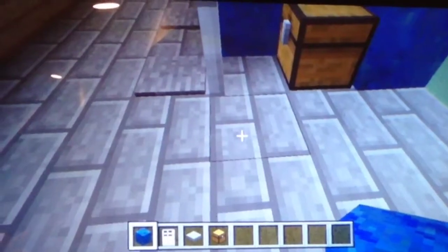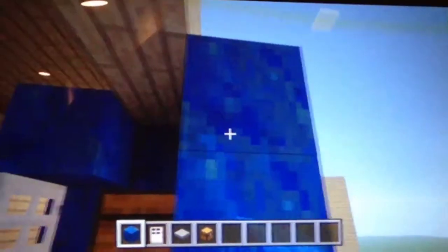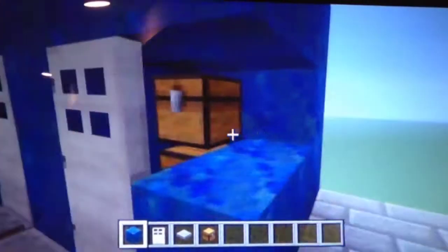What you want to do is, you want to set down the block like this, and you want to go over just like so. I already made some other lockers, so ignore that.